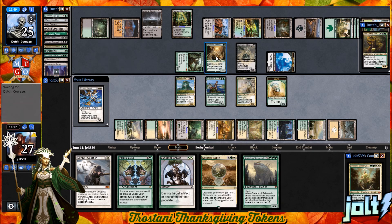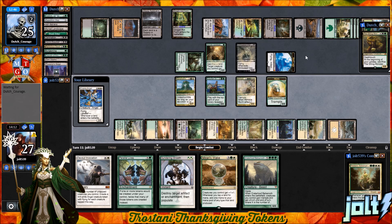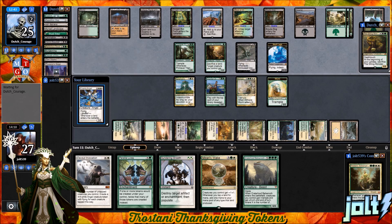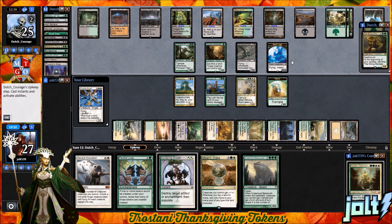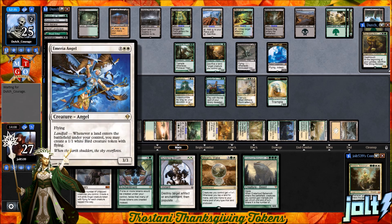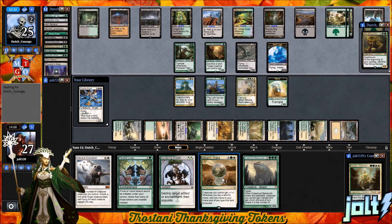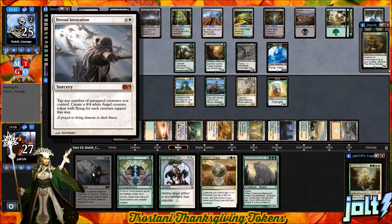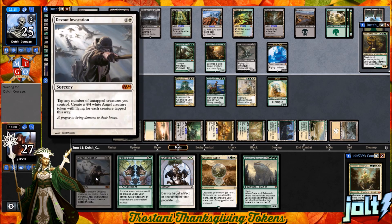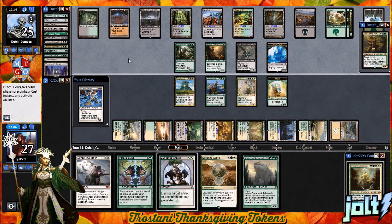With the Angel on top, if we can keep making our land drops and getting those little 1/1 Bird tokens with flying, then we might be able to hold. It always makes me laugh when you've got a Marit Lage token that's 20/20 Indestructible and you just kind of throw a little Bird token in the way. We have Mirari's Wake in hand — it's going to be five mana, still giving us six to go for the Invocation. We're building up a pretty good creature count. If we go for some good Angels, maybe that'll push the game in our favor. If we get down Parallel Lives before the Invocation, that'll be a nice chunk of Angel damage.